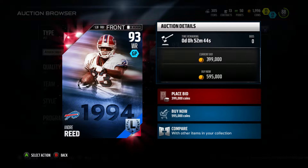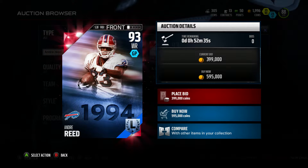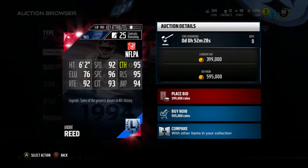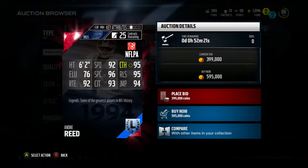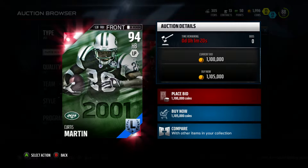Hey, what's going on YouTube, it's Saturday — new legends are out! First up we got Andre Reid, a set completion reward, 93 overall wide receiver: 6'2", 92 speed, 95 catch, 76 elusiveness, 96 spec catch, 95 release, 92 route, 93 catching in traffic, and 94 jump.